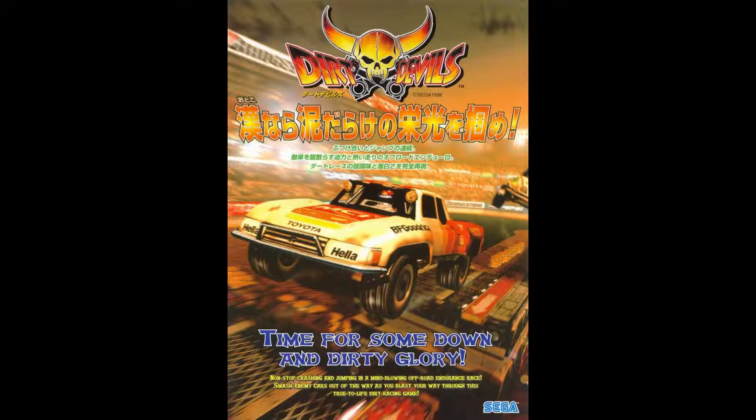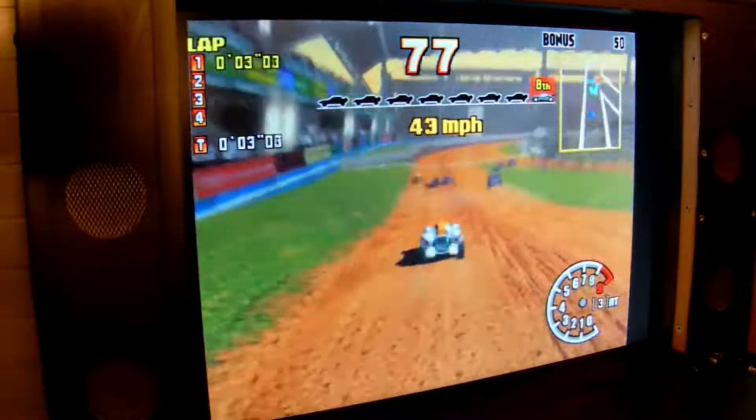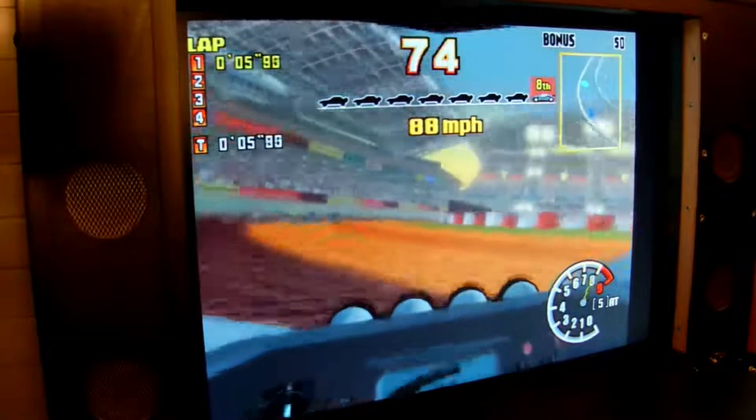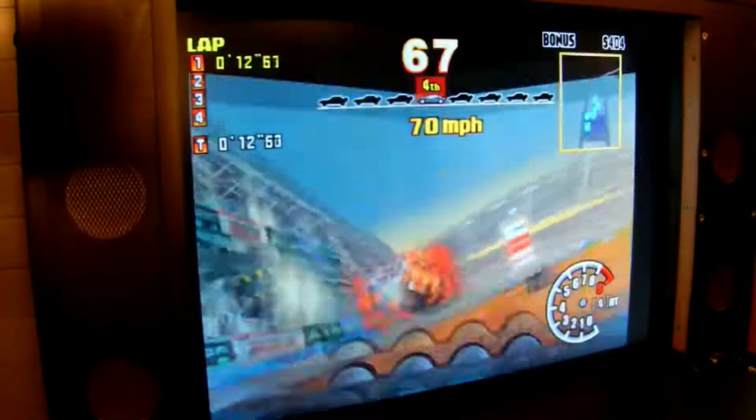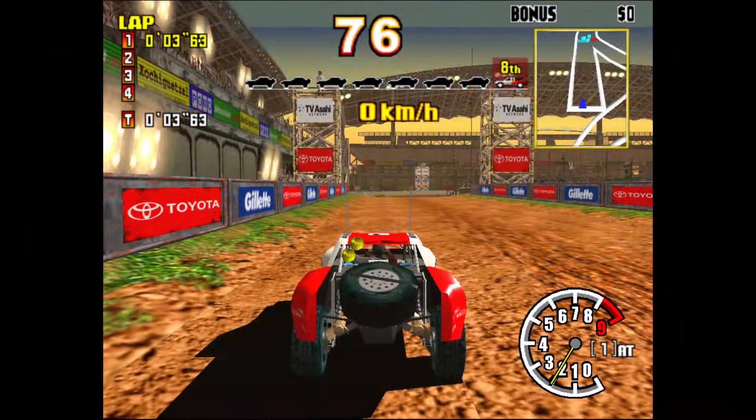This next bug is from Dirt Devils from 1998. In the emulator on the medium course there's something wrong with the sky. You can see that the sky is split into two — there's a top section and then a lower section. The top section is actually drawn by a 2D chip called the Tile Gen, whereas the bottom part is drawn by the regular 3D hardware. For some reason they just don't match up. There should be a smooth graduation of colours from top to bottom.